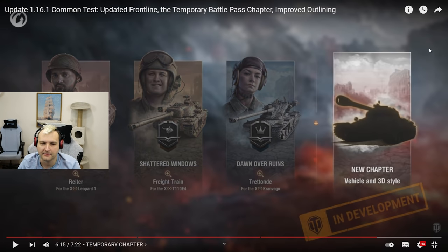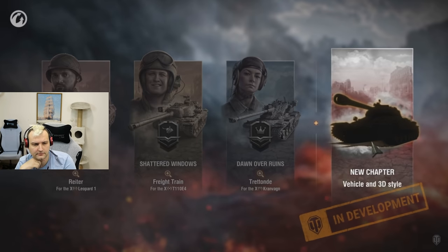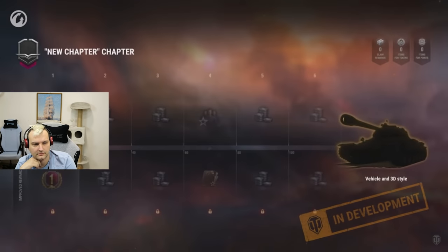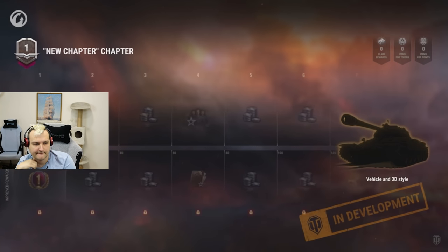Whenever the final chapter becomes available — and in my opinion it should be available in the last two weeks of the battle pass, maybe even the last week to make it like a marathon — you can start completing it any moment when it's available. It also must be activated manually. However, don't delay it, because the temporary chapter will be filled with only those points earned after the chapter activation.